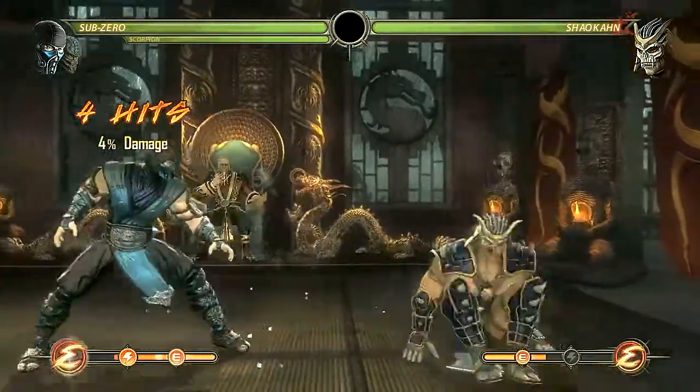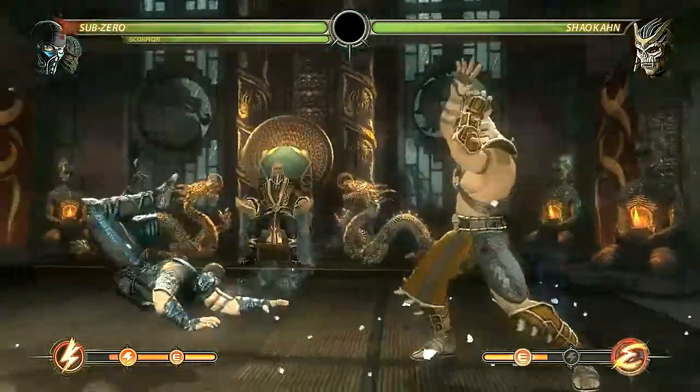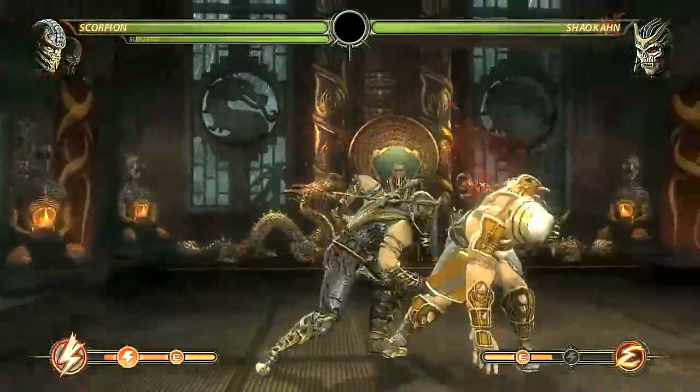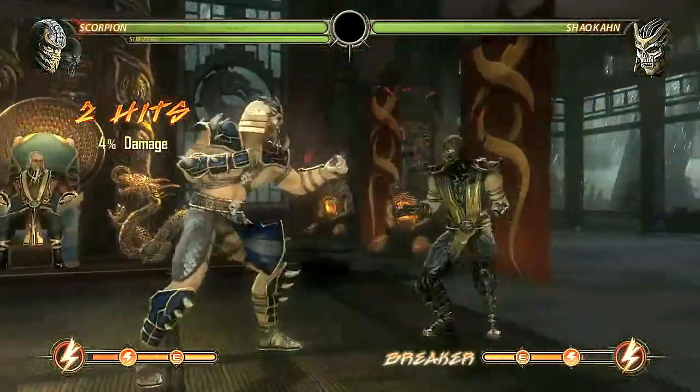My favorite mission in the tower is one called 'Orange, You Glad I Came.' You play as Scorpion and Sub-Zero versus a certain boss character. He starts out orange and starts flipping colors between orange and blue. You can only damage him when he's orange as Scorpion, and when he's blue you can only damage him as Sub-Zero.